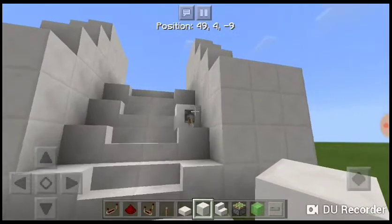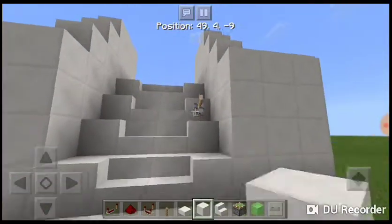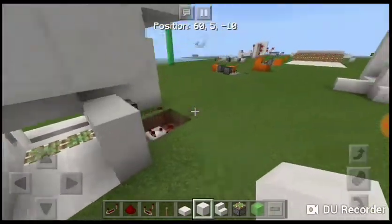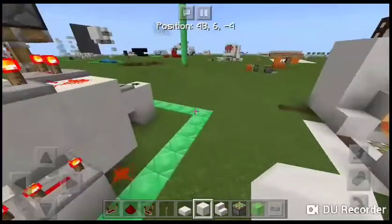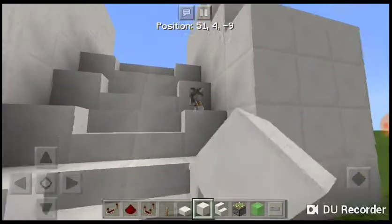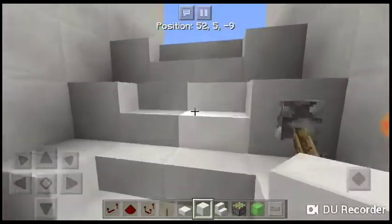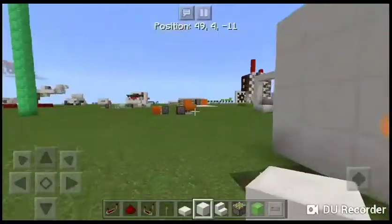We've got this random lever there that's totally not visible, and when you open it — there it is. Move through it. It's really simple, not too much redstone, just a couple of pulse extenders. Look at the speed — it closes so quickly. When it opens it takes a while, but then it closes and you can just walk straight up.